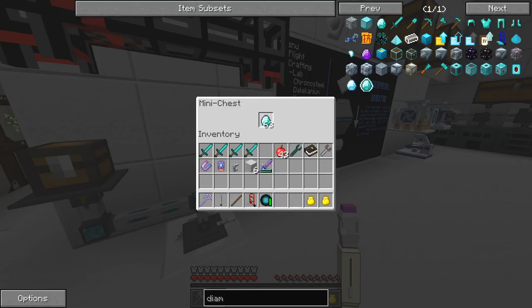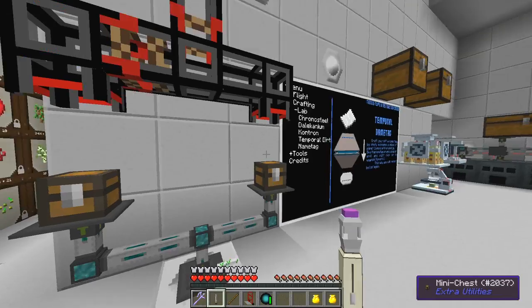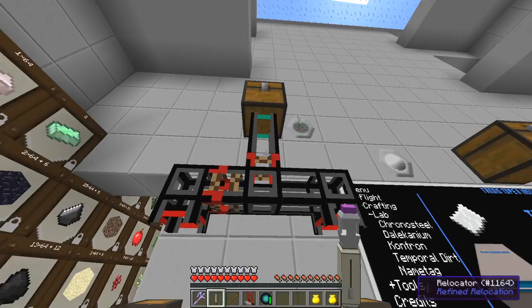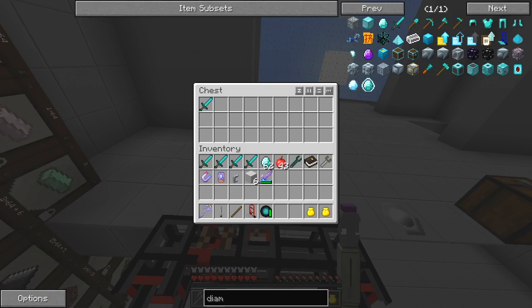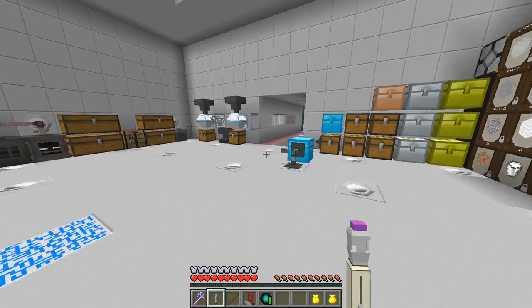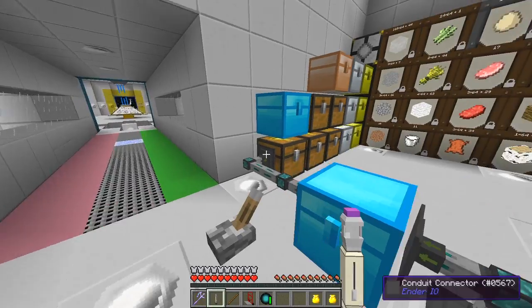So if I put in a couple of these, it should actually come into here and make the next diamond sword - which it has done. But that won't come out of here until this one is removed. That's the idea. Now the point of using the diamond swords was for grinding purposes wasn't it.